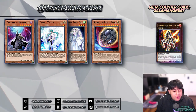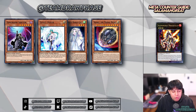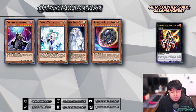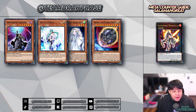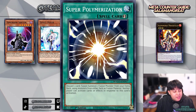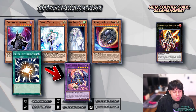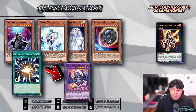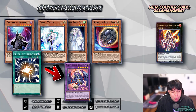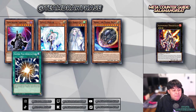Sometimes Salamangreat players won't set up many monsters and end up on two link monsters or a deconstructed board with something like Mirage Stalleo and Balelynx. Being that the Salamangreat deck consists of multiple Fire Cyberse monsters, cards like Super Polymerization can fuse these monsters into a fusion monster from their extra deck like Garura, which is definitely a plus and really decimates the Salamangreat board.